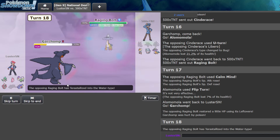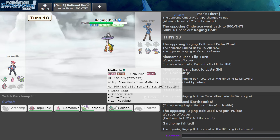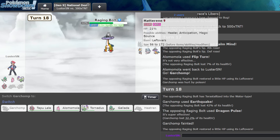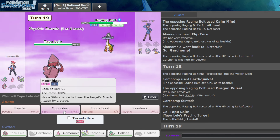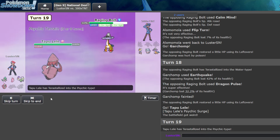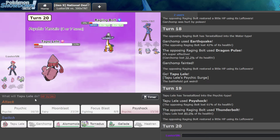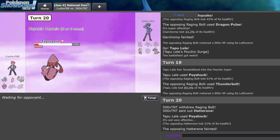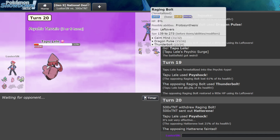Now we have several options. I think U and Terra Psyshock is just the win. So that's what we're doing. Tapu Lele will Terastalize then use Psyshock. It didn't kill somehow, but we will kill them with the next one. Hatterene dies. Cinderace will die too, I guess — that thing's at 8%.